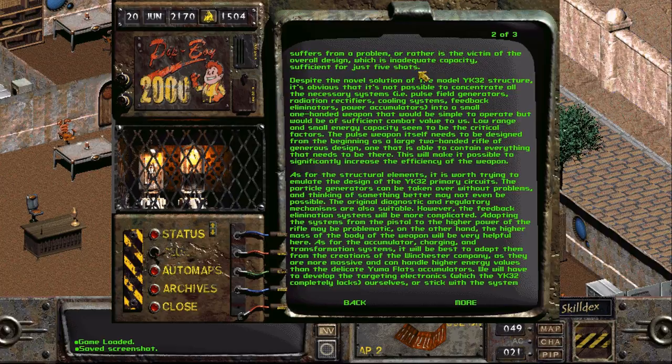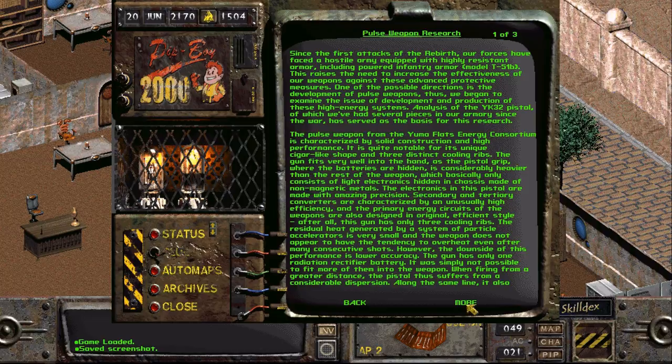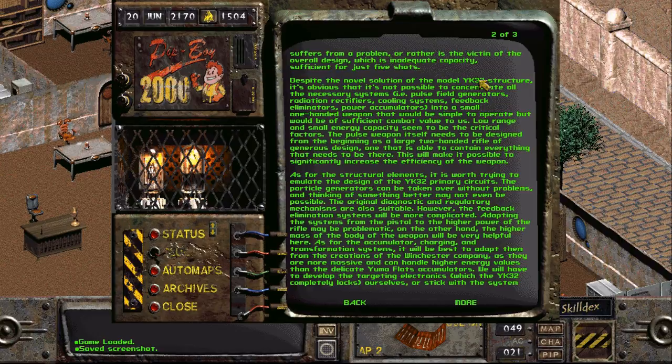They've been doing an analysis of the YK-32 pistol — unfortunately not the YK-32B pulse rifle. Despite the novel solution of the YK-32 structure, it's obvious that it's not possible to concentrate all the necessary systems — pulse field generators, radiation rectifiers, cooling systems, feedback eliminators, power accumulators — into a small one-handed weapon that would be simple to operate but also of sufficient combat value.